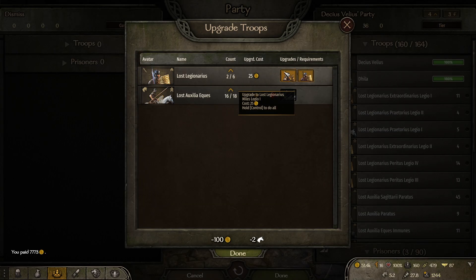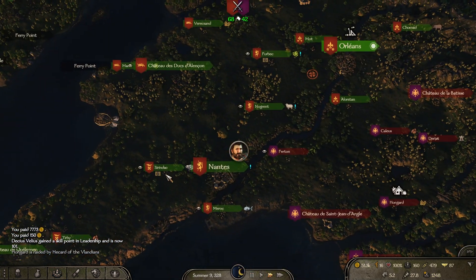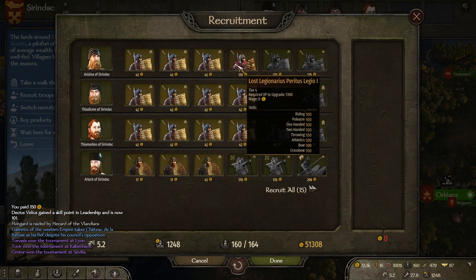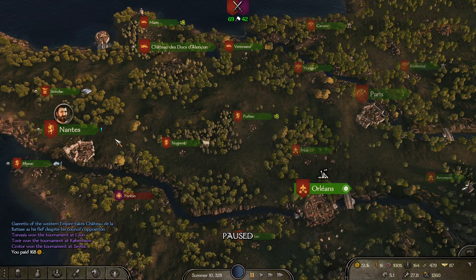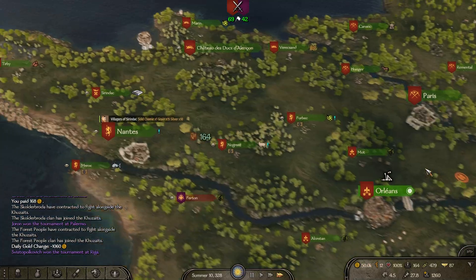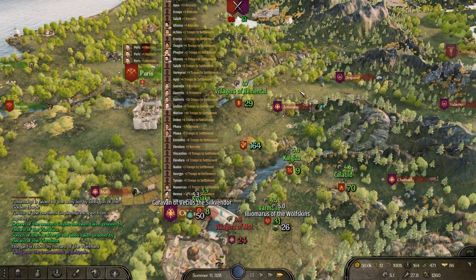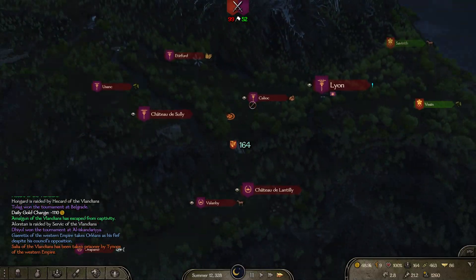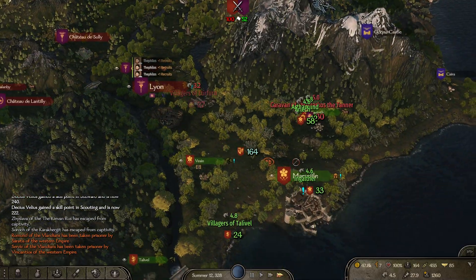Right, quickly go up here - we need to fill out our army and then we can move on. I don't want you unfortunately, I want to go for a different Legio for now. We just need to find someone to fight and test out our new units. Orleans has been taken by the enemy - when they said they didn't need my assistance I thought they were being dicks, but they may have just been telling me the truth.